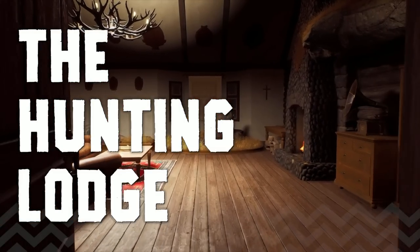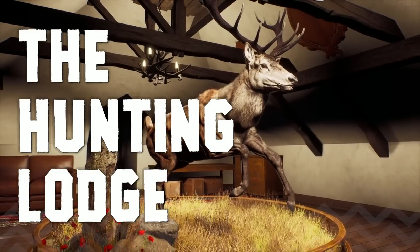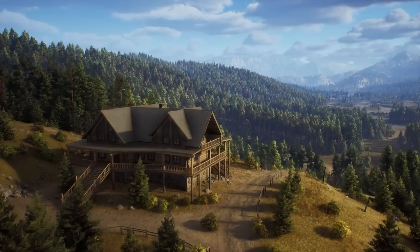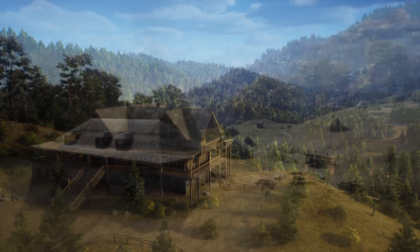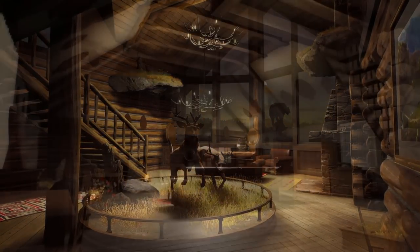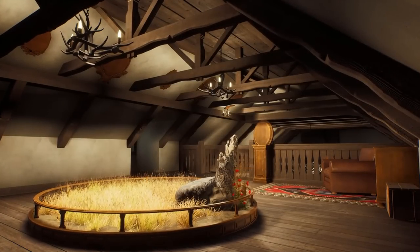Hello and welcome to another episode of our dev diary series for Way of the Hunter. This time we are going to take a closer look at the hunting lodge. You can think of the lodge as your home base in both Nespers Valley and in Transylvania. Each location has its own main lodge where you can display your trophies, manage your equipment, buy new gear, check your email, and more. Each lodge has large rooms filled with taxidermy stands and empty diorama scenes for you to populate with your best trophies.